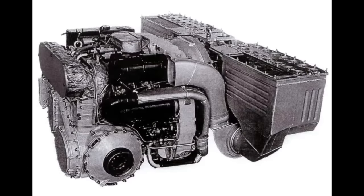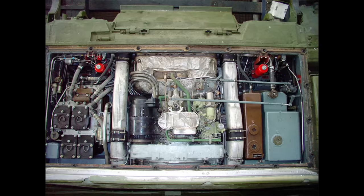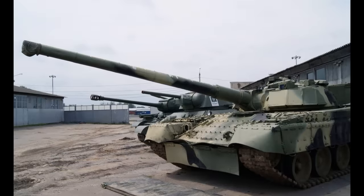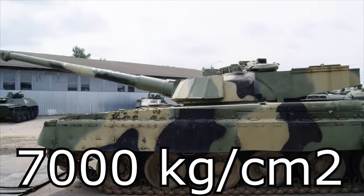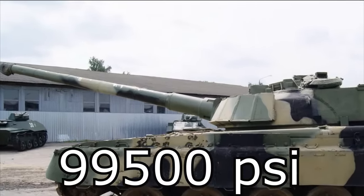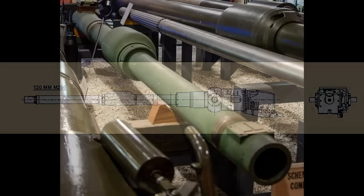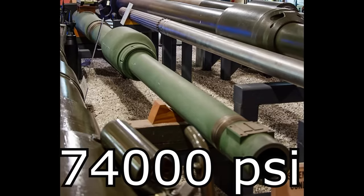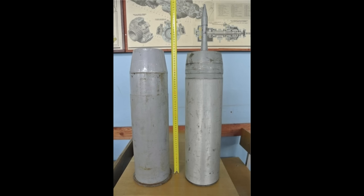The tank was powered by the, at the time, new 1250hp gas turbine engine, which was standard for T-80U tanks. The main gun was the 152.4mm LP-83 gun. The gun was able to sustain 7,000 kg per square centimeter of pressure, or around 99,500 psi. In comparison, the 120mm M256 of the Abrams tank could sustain around 74,000 psi — noticeably higher, but warranted. The projectiles the gun was supposed to fire were very powerful; the impulse produced was said to be more than one and a half times higher than that of the 125mm guns.